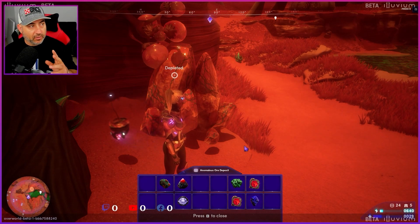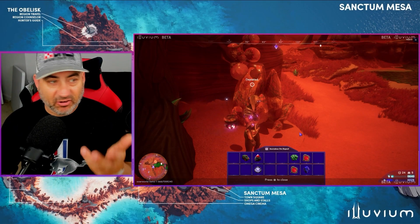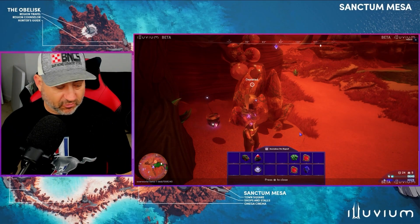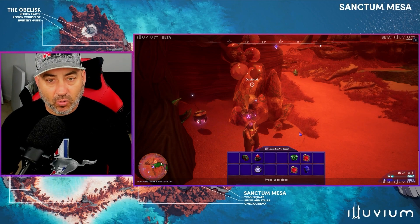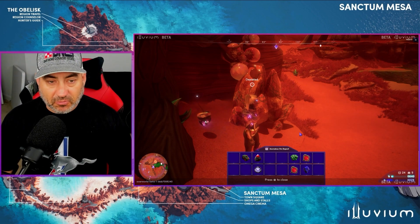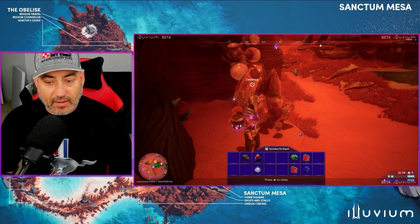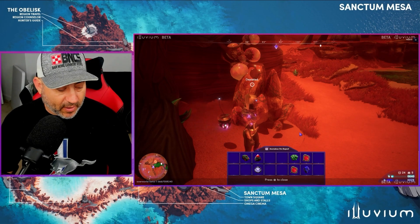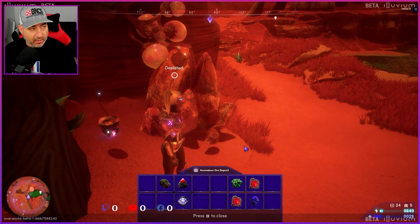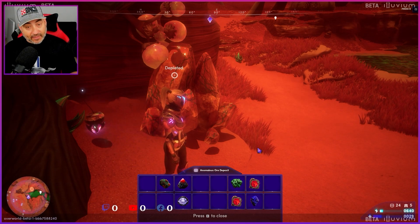I wanted to show you exactly what my strategy is. A lot of people's strategy is like, scan the ore and if you don't see any shards in there, just pull out — or maybe mine one time and if nothing shows up, just leave it. Well, this is what I want to show you right here — a prime example of why I scan and then mine the whole ore.